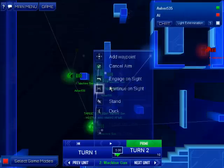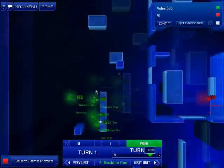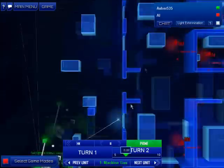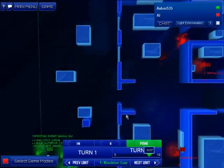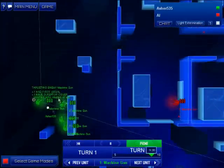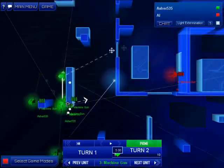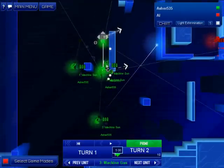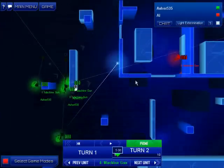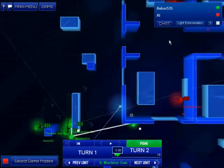How do we handle that? We make him continue on site, ignoring further gunfire. That other guy, however, is going to gun him down for us if he doesn't move. That guy is currently doing nothing — what we can make him do is run up over there to get a flanking move. Seems valid.